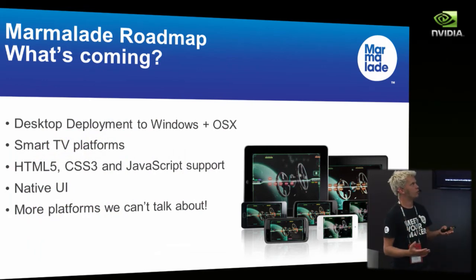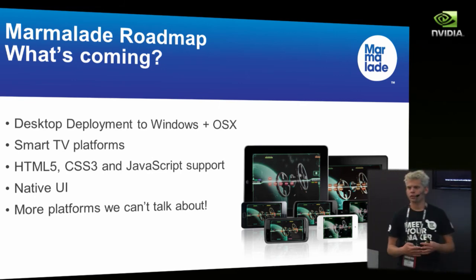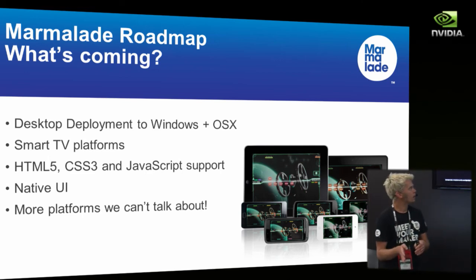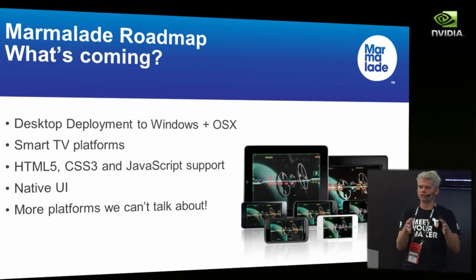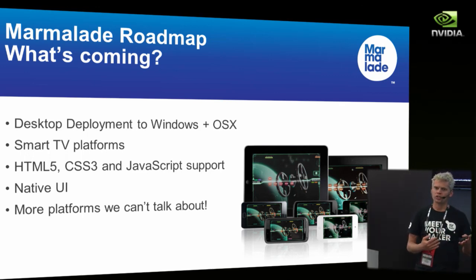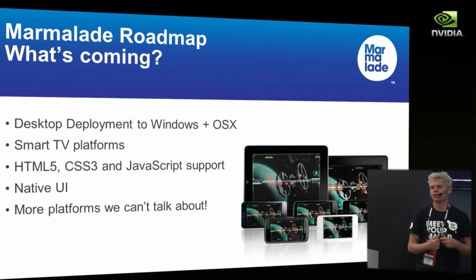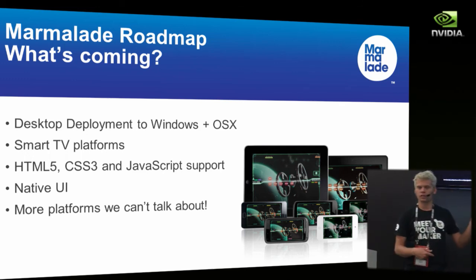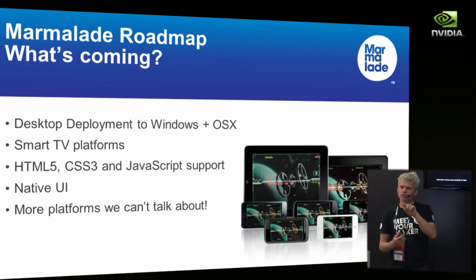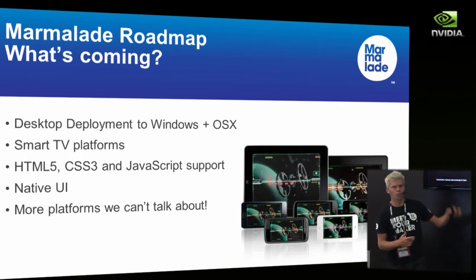We're constantly adding new platforms. This year we've got coming up support for deploying straight to the Windows desktop and Mac desktop, so you can be in the Mac App Store as well as the iOS App Store. We're also looking at Google's Native Client for deploying directly into the browser. We've got more smart TV platforms — we already support LG TV and are adding other vendors. And set-top boxes like the Roku: anywhere you can see an ARM chip with 3D acceleration, you can expect to see Marmalade running. We've also added support for native UI elements — native checkboxes and Android scrollbars from within our abstraction layer.